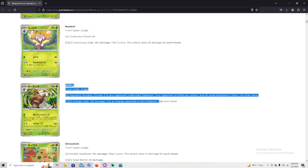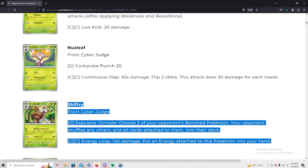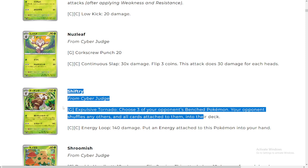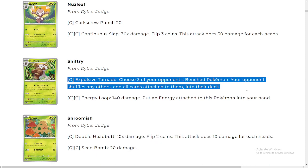We got the Shiftree here — choose three of your opponent's bench Pokémon; your opponent shuffles any others and all cards attached to them into their deck. See, this is what I'm talking about — kind of shenanigans here. I don't understand what Pokémon is trying to do. Explosive Tornado — you just ruined my gameplay, bro. Gardevoir decks are dead. Dunzo.